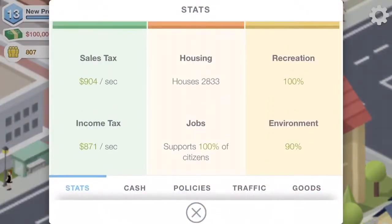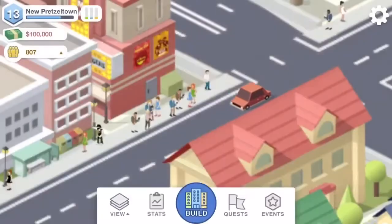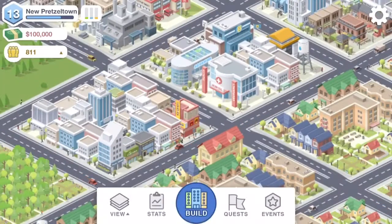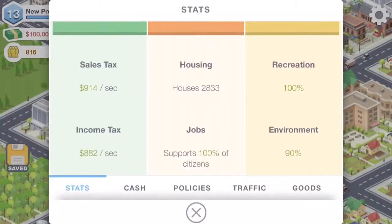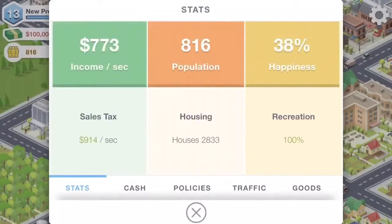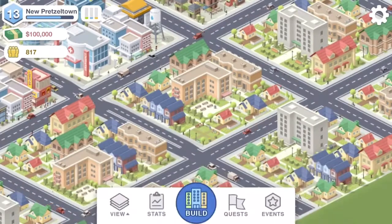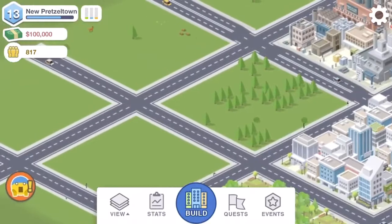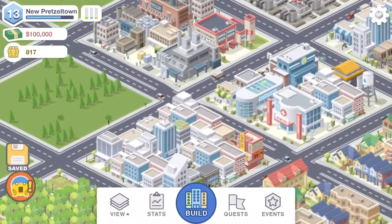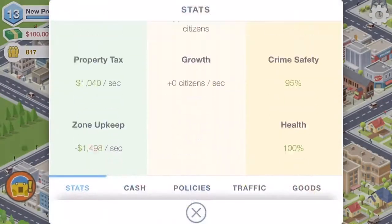Recreation is now at 100% — wonderful! We have housing for 2,800 but only 800 people living here. That's probably what the 2,833 number represents — housing capacity — meaning our population is incredibly low and we should probably try making our city significantly more appealing.